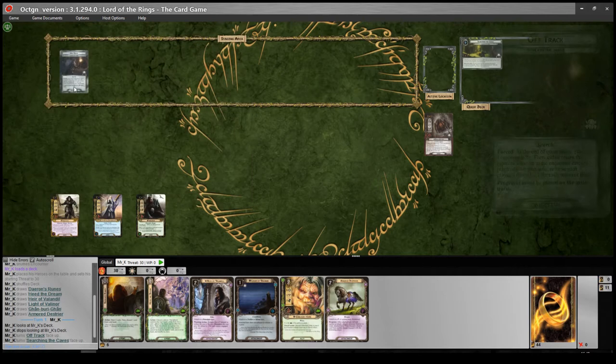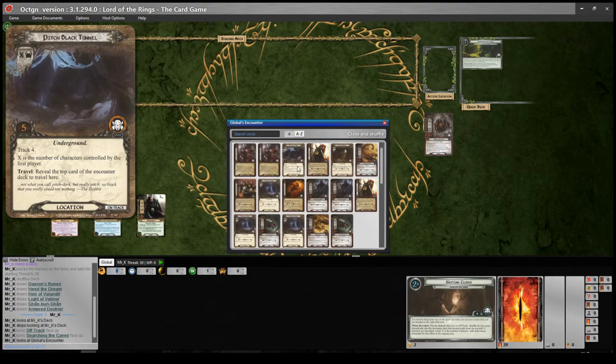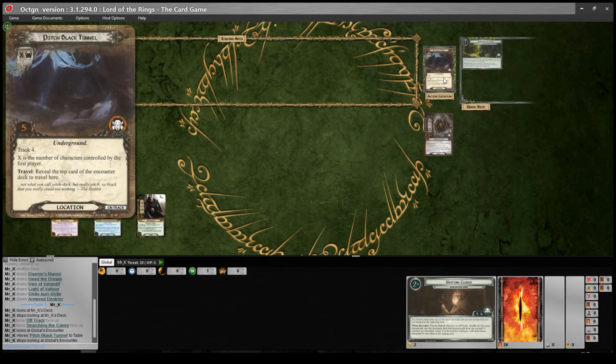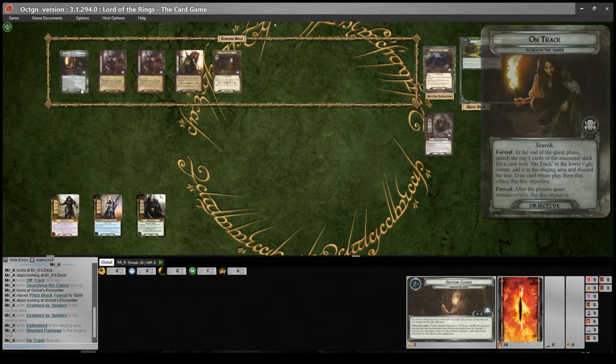If you flip the quest card, you can't place progress on the main quest while you're off track, so you have to try to get back on track. The way that works is that there are locations with a track keyword. Here's a nasty one — this one has track four. While you're off track, you travel to this location and then discard cards from the encounter deck equal to the track value. If one of those cards has 'on track' in the lower right corner, you flip this one to on track, and then you can place progress on the main quest and try to get to the end of the game.